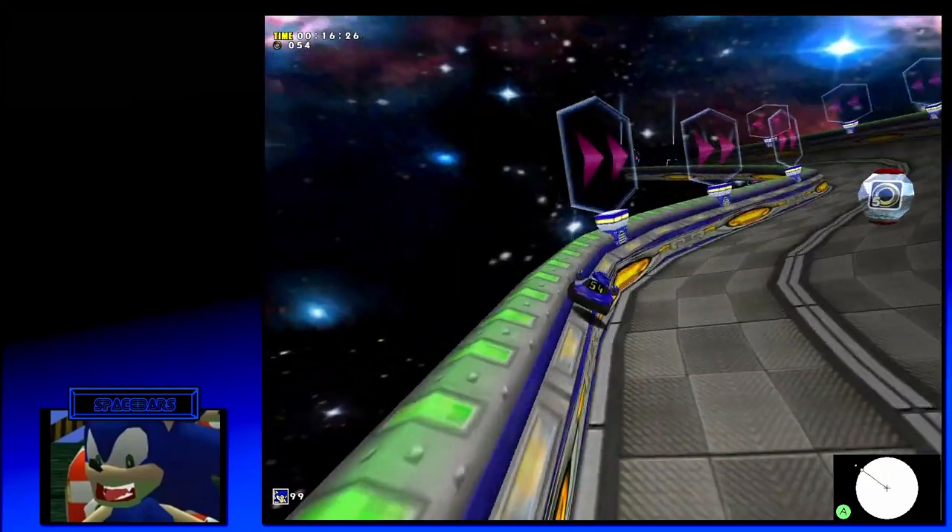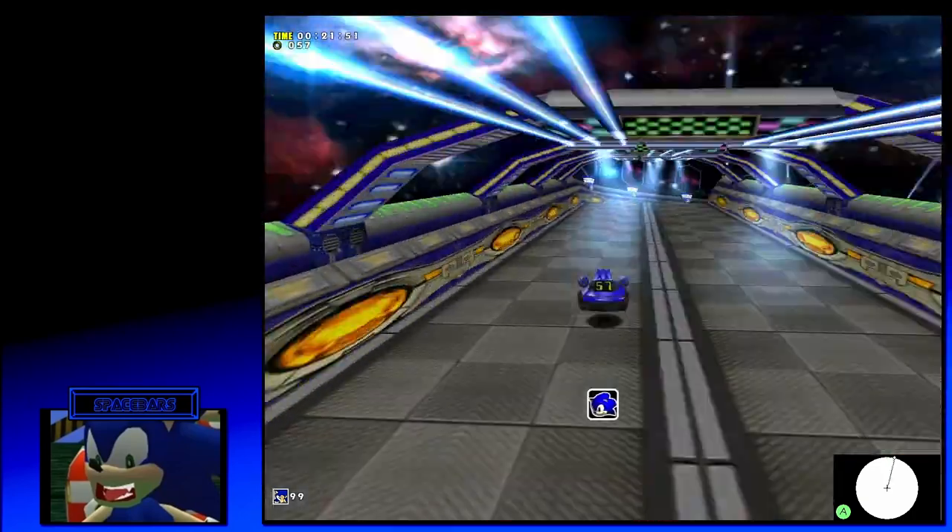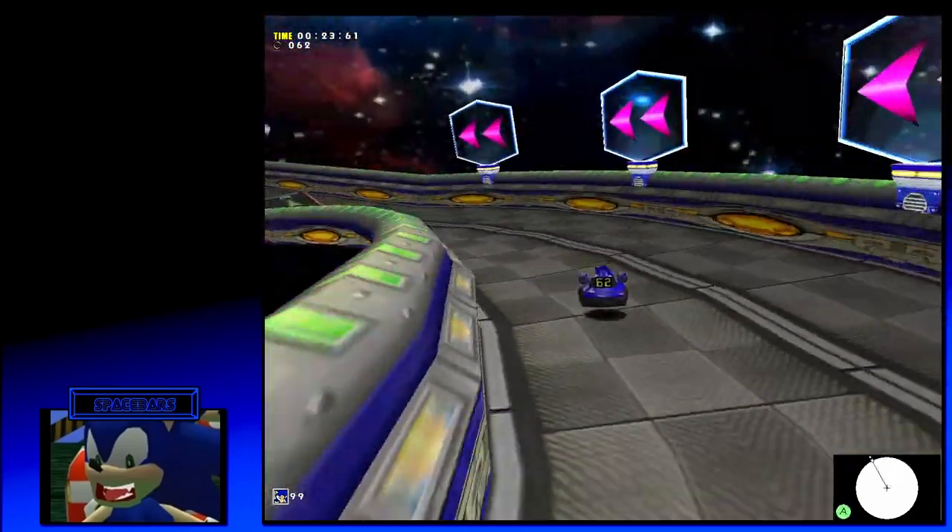Here you kind of just want to land on the railing, go straight, let go of A as you cut hard left. Once you land the track skip, just keep going forward and hit the dash pad here.